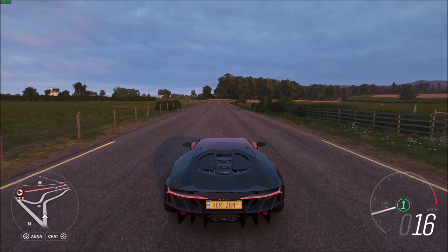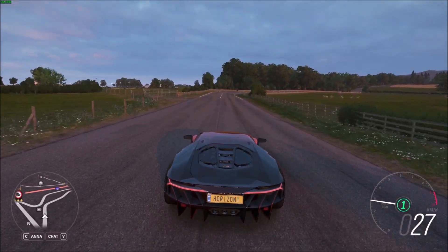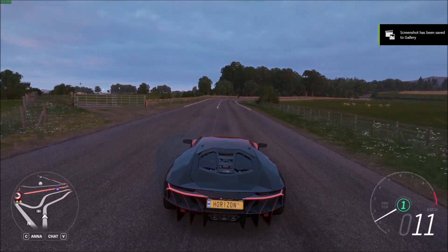So let's try this out. I'm just chilling, I'm driving down this road — I'm going to press Alt and F1 together, and you'll see in the top corner: screenshot has been saved to the gallery.